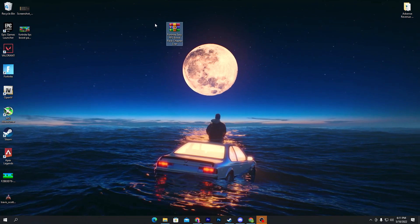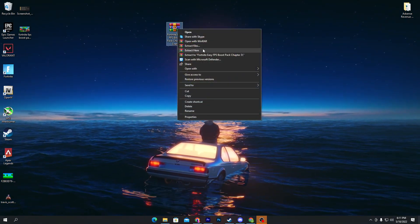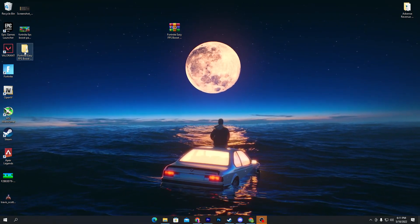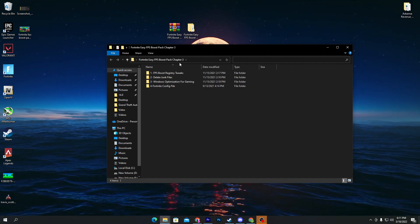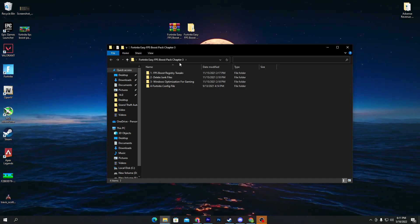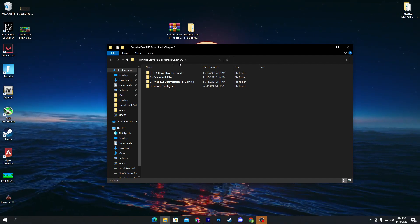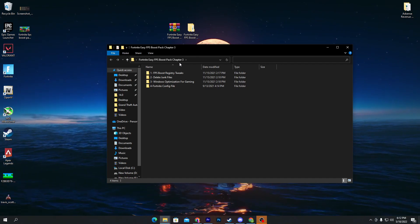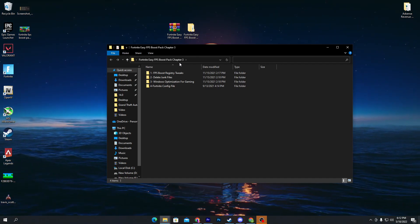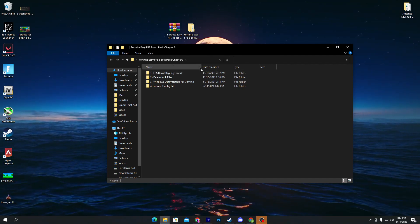Once you download this pack on your computer, you need WinRAR to extract the file. Right-click, click on 'Extract Here', and you will go to this folder on your desktop. Now open up this folder — here's a bunch of files. First is the Fortnite FPS boost registry files, which will actually work with all your games. Second is delete junk file, third is Windows optimization for gaming, and fourth is the Fortnite config file settings.